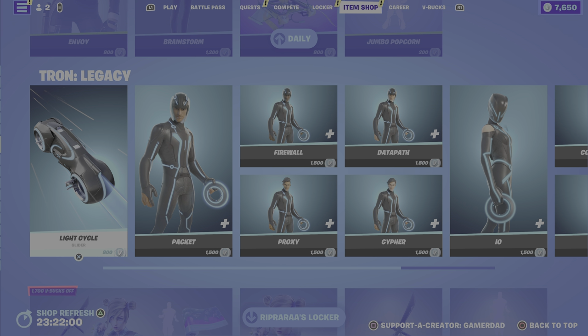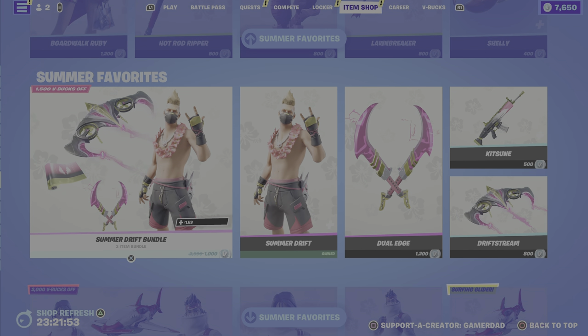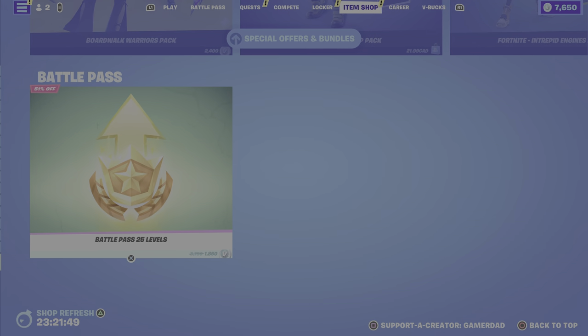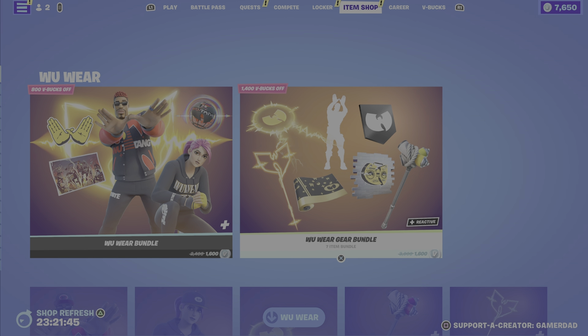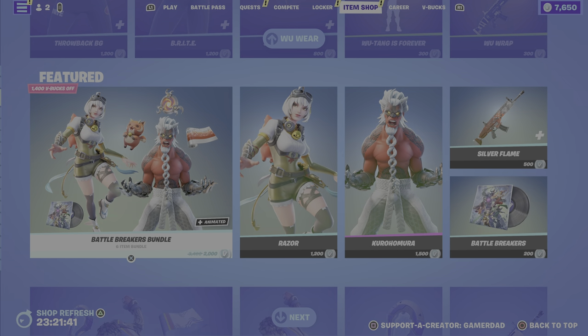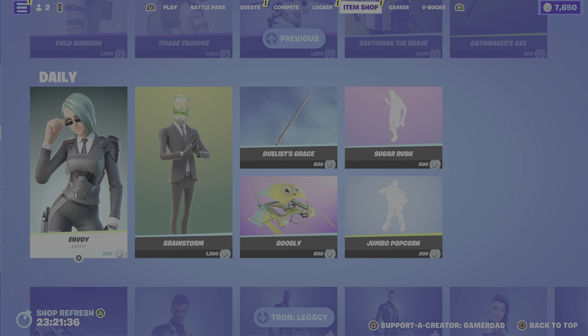That's it for new additions to the item shop this evening. From previous nights we've still got the Tron Legacy items, Rip Rara's locker bundle, and all the summer favorites — lots of great stuff in there. In terms of my favorite additions to the item shop this evening, I love the Woo Wear bundle, and I love the Bright outfit on its own even. My next favorite is definitely Raptorian the Brave.